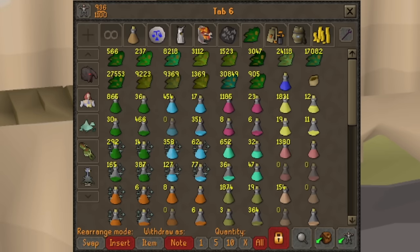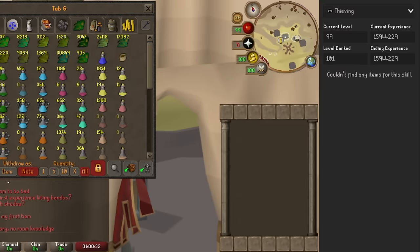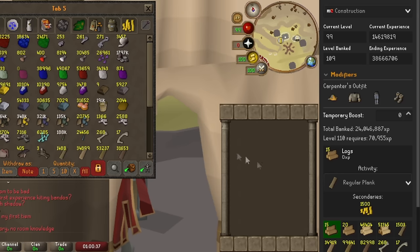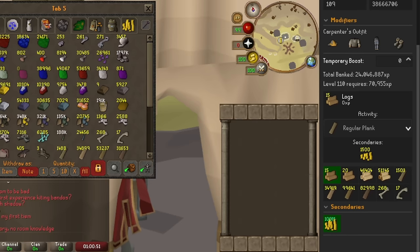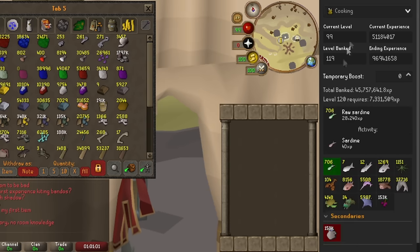Alright, we're going to cut some of the screen on the left just to show you everything. Let's go to Construction first. As you can see, we have an estimated 24 million XP on all the planks, bones, and logs if I choose to convert them. I need about 100 mil GP for that which I actually have. So 24 million Construction Experience — I can get 99 almost two more times.